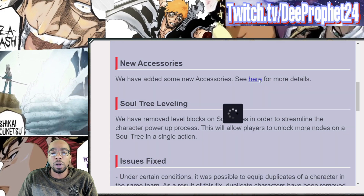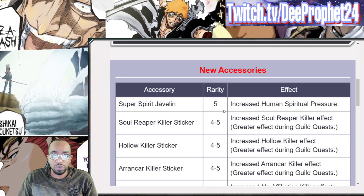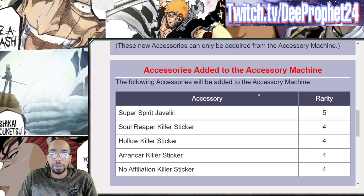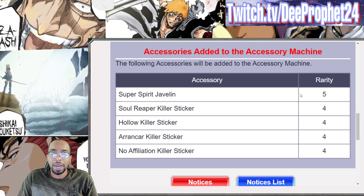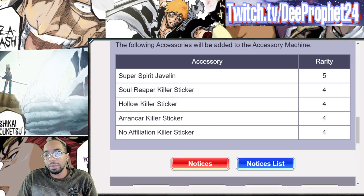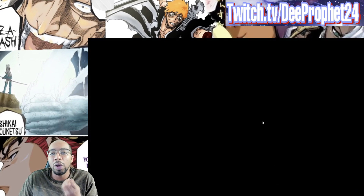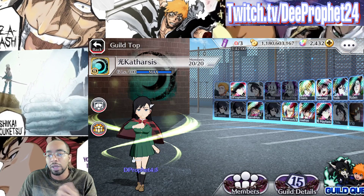Let me take a look. We got 4 of these accessories: one for story per killer, holo, wrong card, and no affiliation. These are basically going to make it the most optimal thing for clearing guild quest.